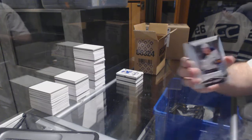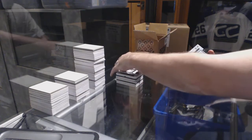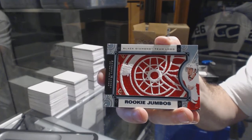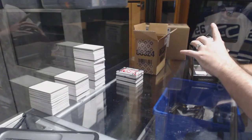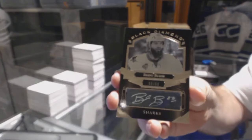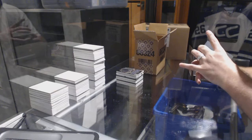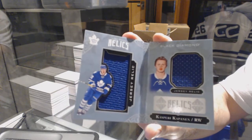For the Buffalo Sabres, 399 Rookie: Hudson Fasching. For the Red Wings, a Rookie Team Logo Jumbos: Anthony Mantha. For the San Jose Sharks, number 99 of 99, Pure Black base autograph: Brent Burns. We have a Rookie Relic dual jersey numbered to 299 for the Toronto Maple Leafs: Kasperi Kapanen.